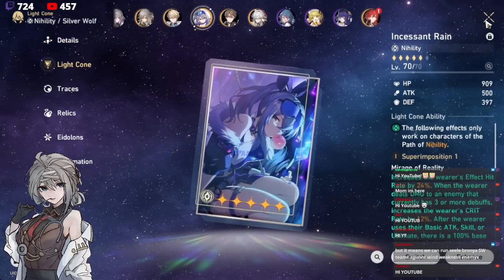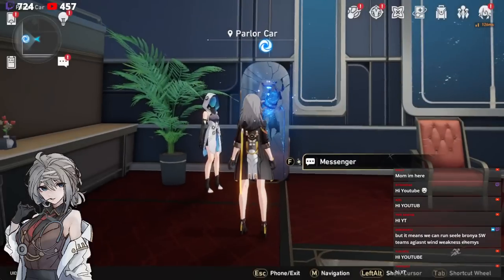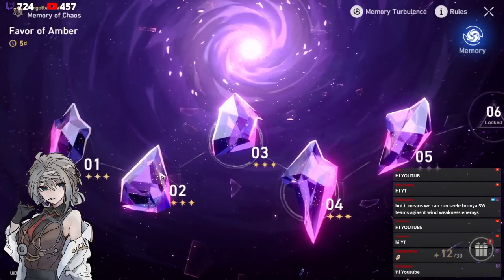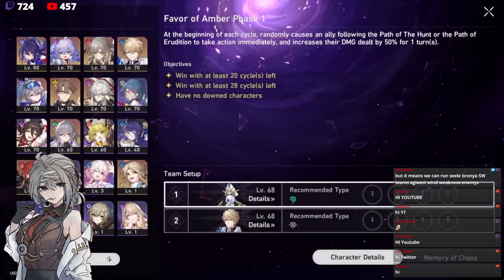I've also got her Light Cone, both at E0 and Super Imposition 1 for Silverwolf. One of the biggest questions that we have is how can you manipulate the weakness RNG, and I'll show you exactly how. This is very, very key.